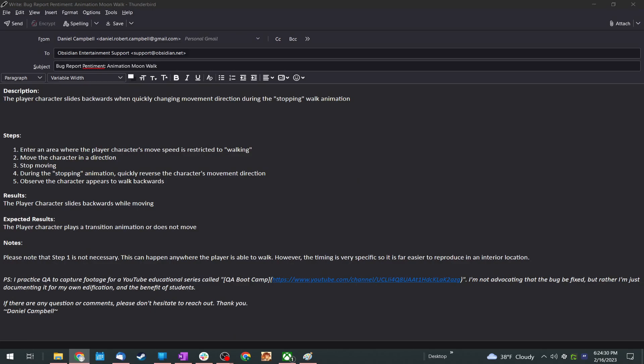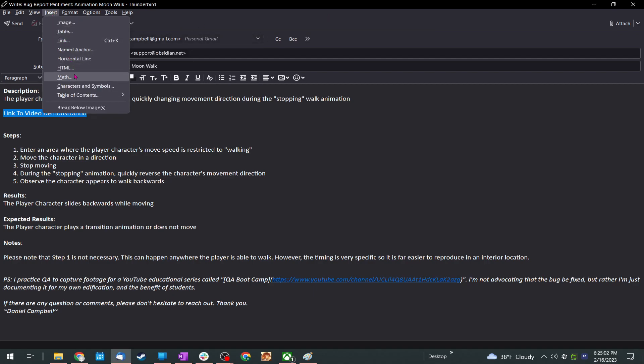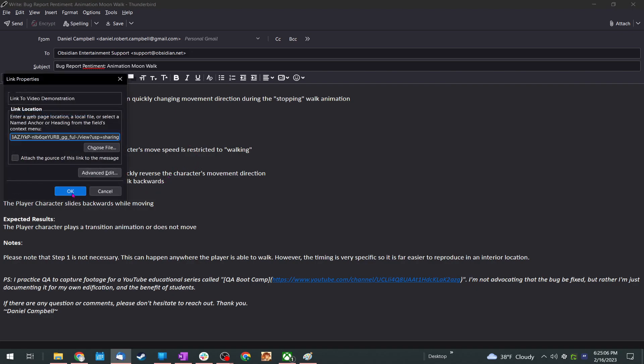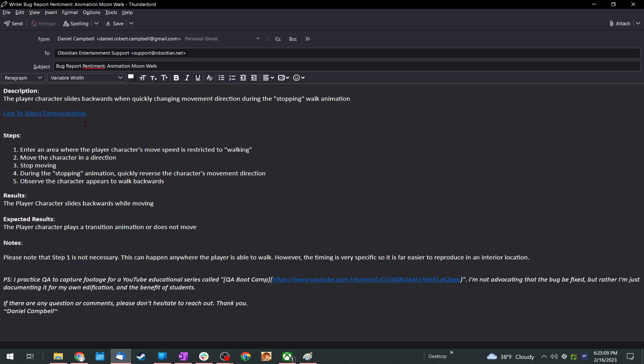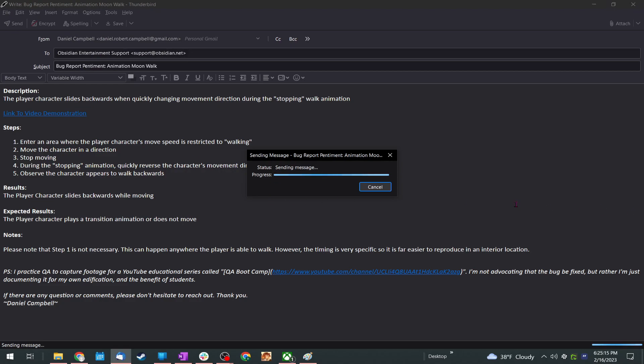It won't let me attach the video to the email because it's way too big, so I uploaded it to my Google Drive and I'm grabbing the link now. I'll add a 'Link to video demonstration' field, insert the hyperlink, and send it off. Alright, let's move on to the next one.